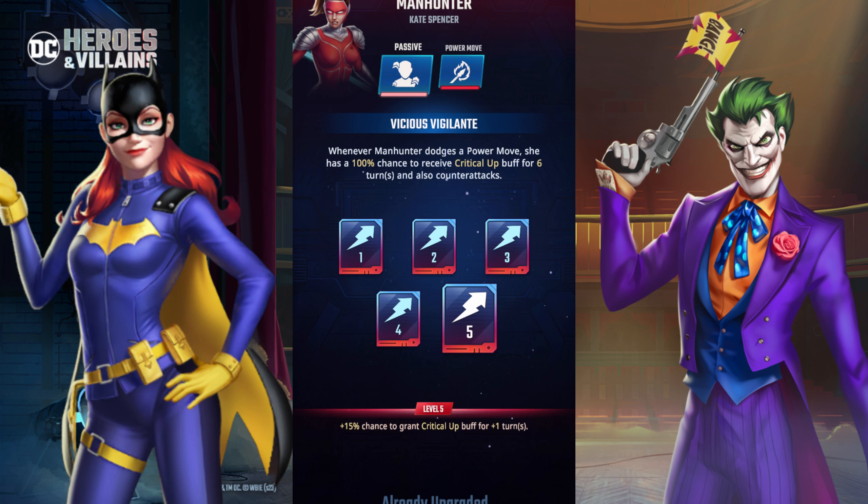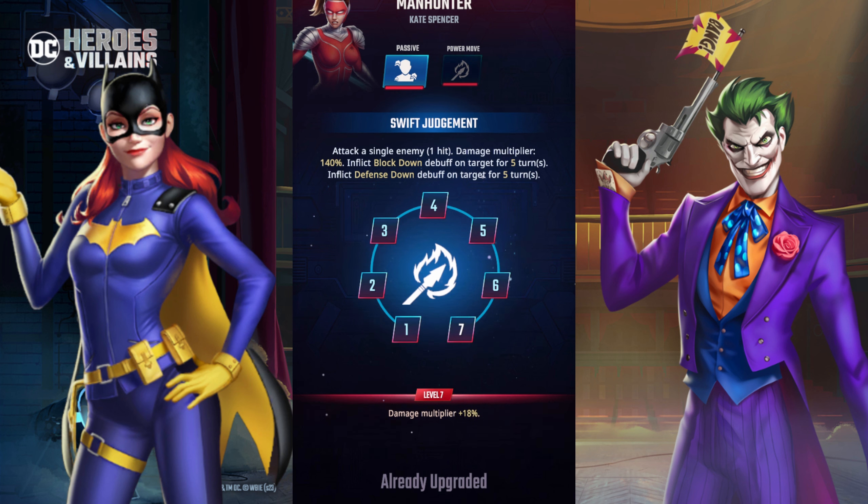Manhunter is a four-star character, so her kit doesn't need to be game-breaking, but critical up buffs are always a good thing. For her move Swift Judgment: attack a single enemy, damage multiplier 1 to 40%. If they block, a defense down debuff is applied to the target for five turns.